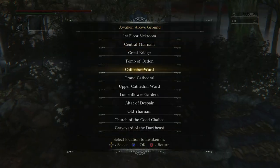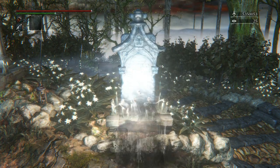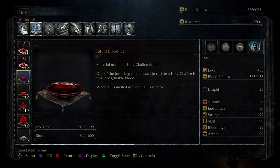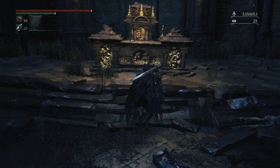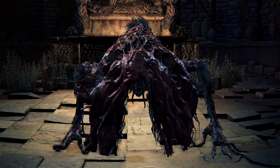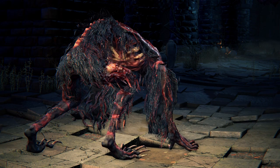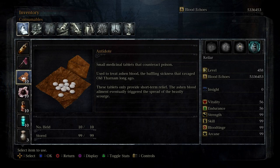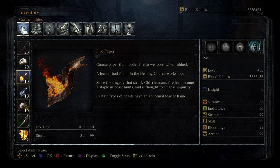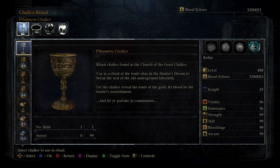First things first, head on over to Old Yharnam and collect the two Ritual Blood (1) which is located on top of the altar in the ritual hall. Shortly after, make your way over to kill the Blood-Starved Beast. Make sure you've got some antidotes and some fire paper equipped. By killing the Blood-Starved Beast, he will drop you the Pthumeru Labyrinth chalice dungeon that we need to continue with the next step.